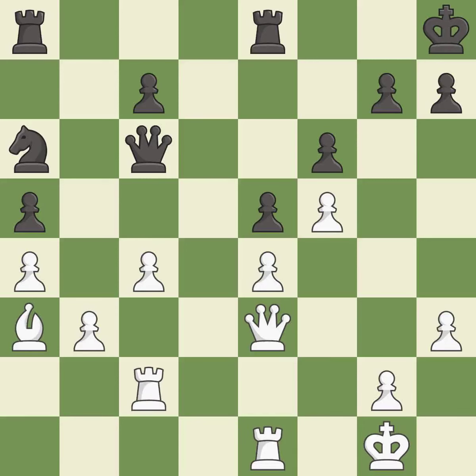That was a free pawn. This threatens to take an open file with a rook — it is best. This takes an open file, a common method for activating a rook — it is best. White had an advantage, but now the game is close to equal.